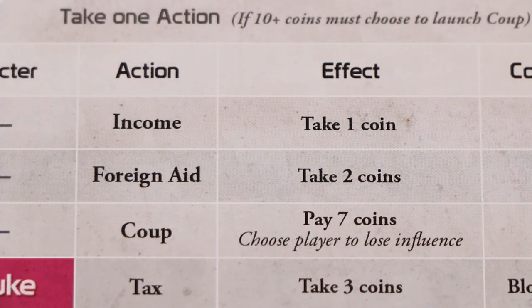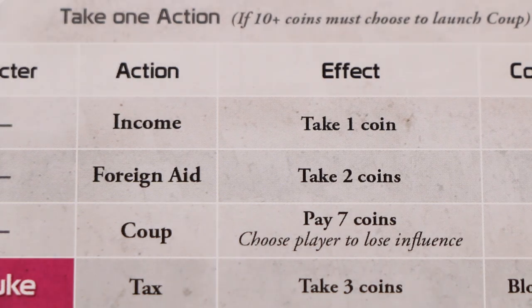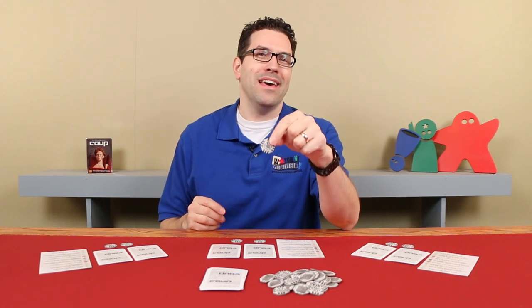Or instead, you can take the foreign aid action and collect two coins. Which might leave some of you asking, why would you ever take the income action if foreign aid gives you two coins instead of just one? Well, that's a very good question. When you choose the income action, no one can stop you from taking that one coin. But when you announce that you'd like to take the foreign aid action, you must first wait to see if anyone attempts to block you.